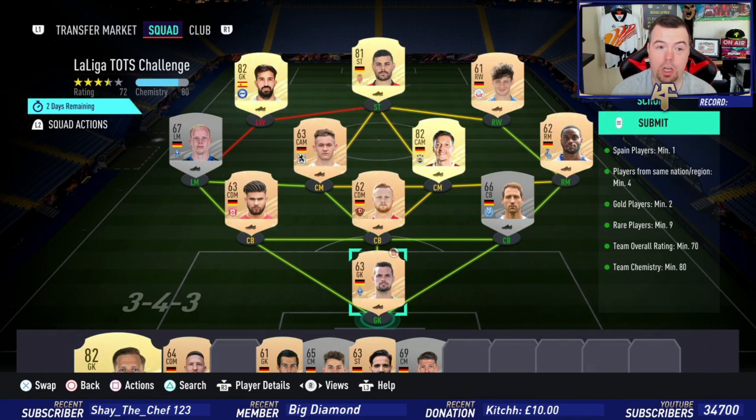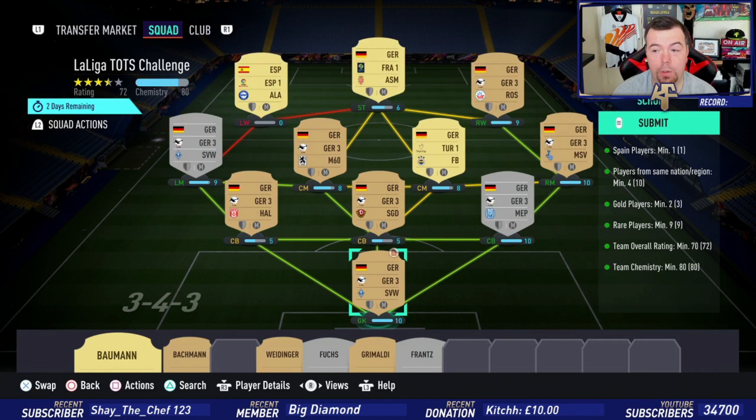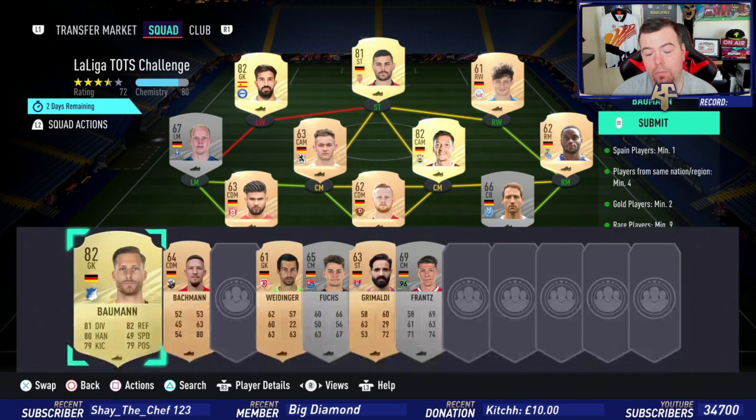I've got three gold rares and then bronze rares, because those are the same price but they're still cheaper than silver rares. You can go with two silvers, which I've done. Team rating at 70 — we're on 72 so we're above that, so you don't need to worry about the rating for the gold players. Team chemistry of 80 — we are smack bang on 80. No position changes or loyalty needed; we do have strong links everywhere. I've gone German League 3.